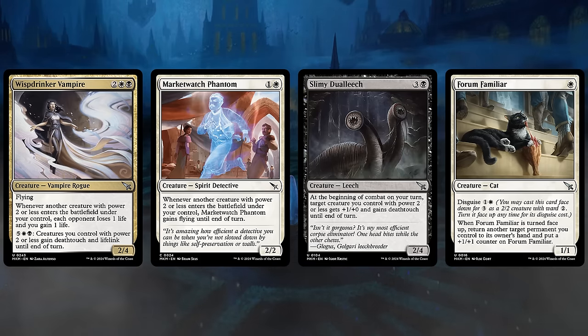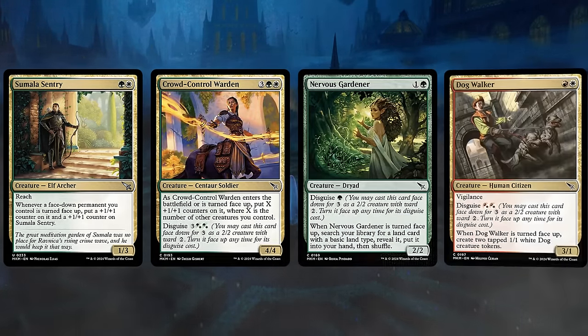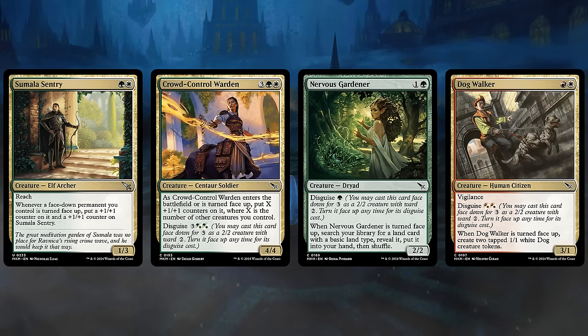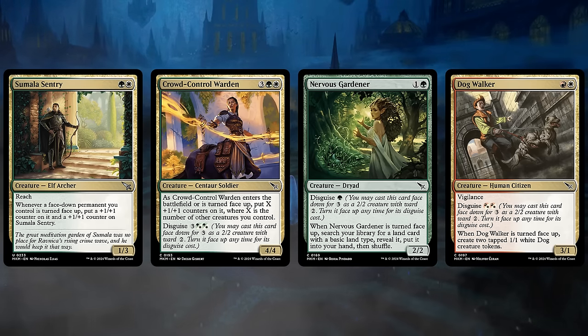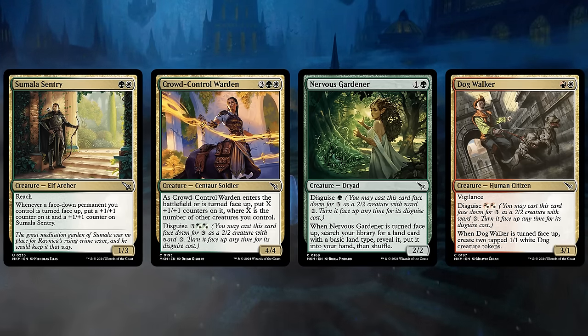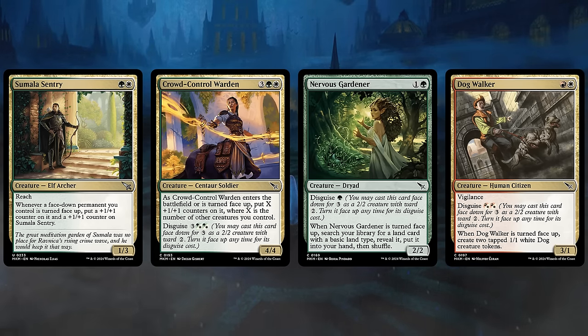Green-White, represented by the Selesnya guild, is a go-wide Disguise deck with payoff cards such as Sumala Sentry, which rewards us for disguising our creatures and then turning them face up — we get a +1/+1 counter on both the Sentry and the Disguised creature. The Crowd Control Warden is fine to cast for 5 mana, but we can also Disguise it first to potentially get the benefit from a Sumala Sentry, and the more creatures we have in play, the more +1/+1 counters we'll get on the Warden as well. The Nervous Gardener can potentially help fix our colors and provides a nice bit of value if we Disguise it first.